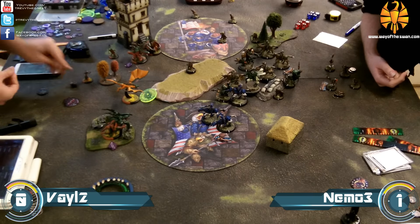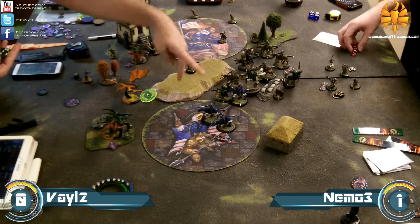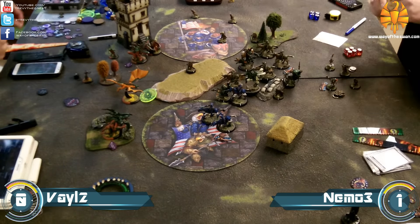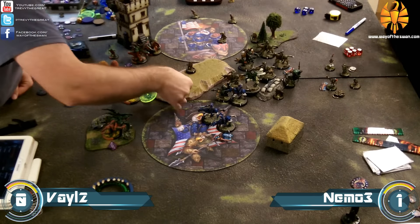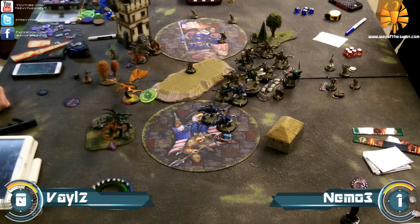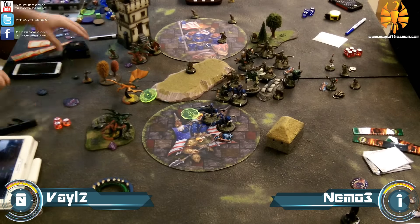The Seraph apparates up, I think Vayl went up and slipstreamed and did a Boundless Charge onto Typhon to get him in range of Dynamo to take him out. This might be a feat turn actually — I think Vayl arced off the Seraph and took some shots into Thorn and those Storm Lances with spells.